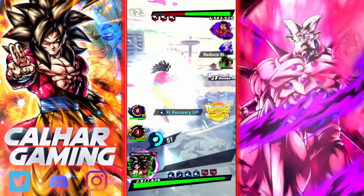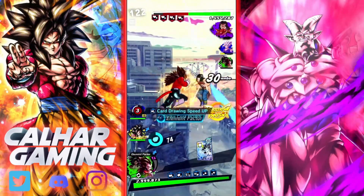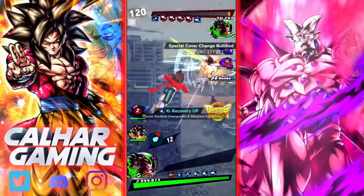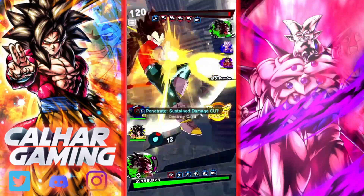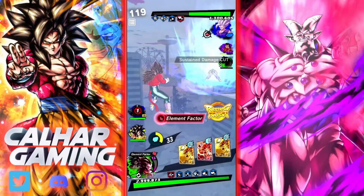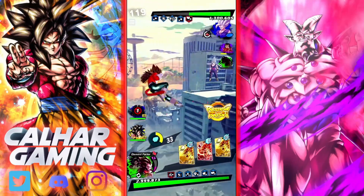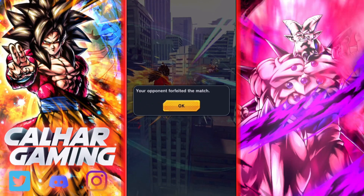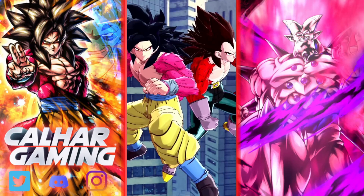We can go into Vegeta and get some cards as well. Someone's going to be finished here - it's going to be the Super Saiyan 4s. We want to change back to Goku as soon as possible. We got a full fit but it did a fair amount of damage and we got the win there. Let's jump into the next match.